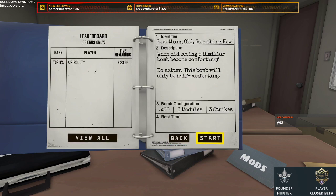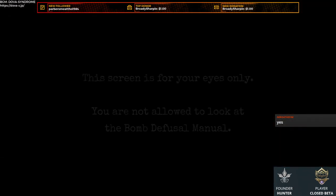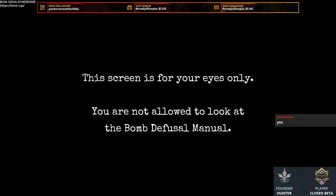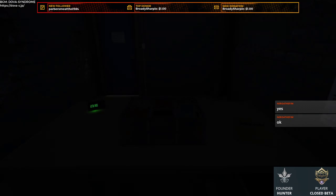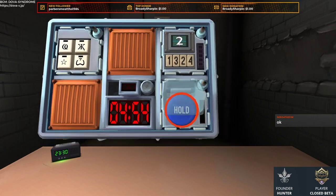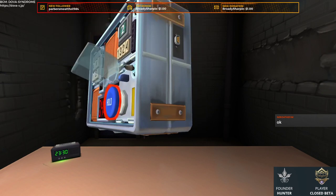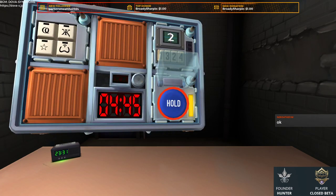Five minutes still, three modules and three strikes. Not allowed to look at the bomb manual. Alright, so what we have: we have symbols, we have buttons, and some numbers. Let's try the buttons first because I think that takes the longest. It's a blue hold button with yellow strip. There is one battery.